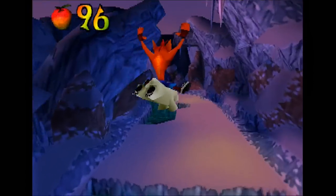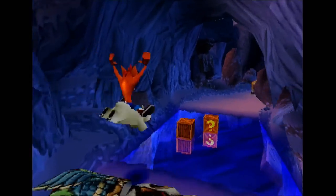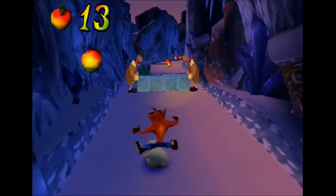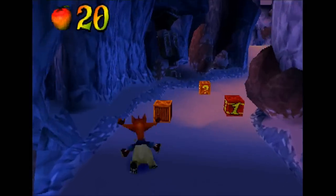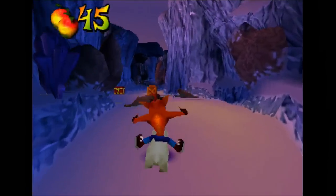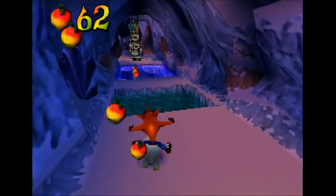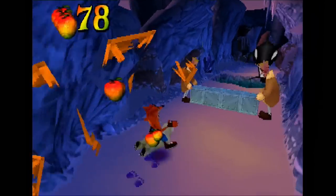This stage also requires a lot of memorization. Case in point, I have to approach this from the left side, otherwise I'm going to miss both of these boxes. These lab assistants are just randomly lifting these steel crates as well, and you'll have to be ready to either jump over them or go under them, depending on their positioning when you approach them. You're probably not going to know most of these things your first time playing, so expect a lot of trial and error when you play this stage.